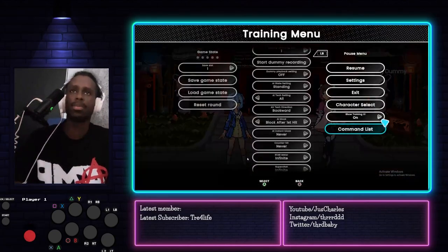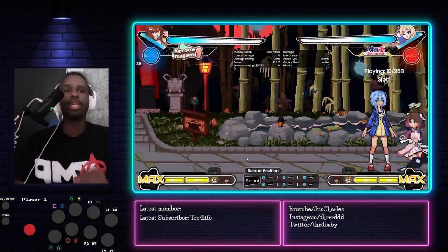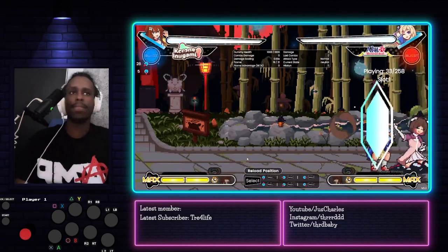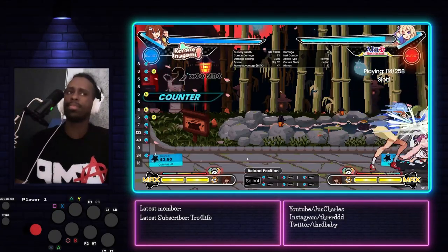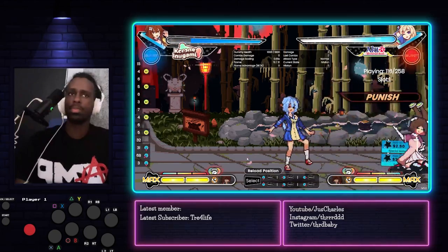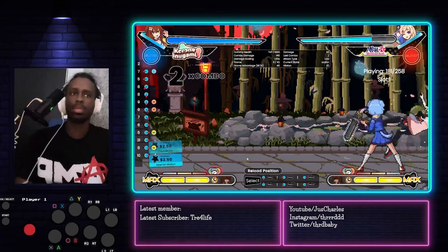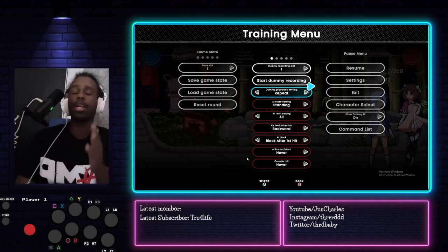There's a common string and y'all be scared to press a button, but little do you know it's punishable. When she throws out this, or anything like that — every time she teleports, every time she does this move right here, it is always punishable. You see that? Now if you get hit by the dude, obviously don't press a button — you're going to get punished. But if you block it, it's a full punish on her.